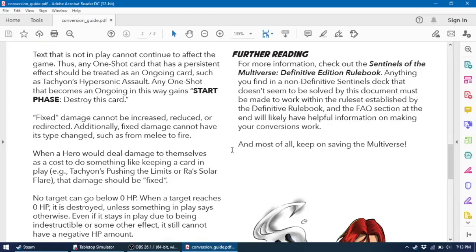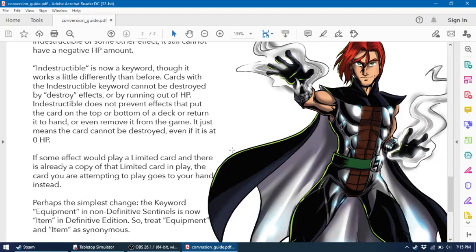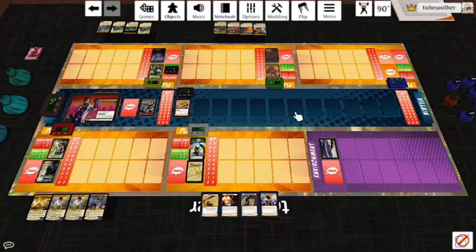Text not in play cannot continue to affect the game, so any one-shot card with a persistent effect should be treated as an ongoing card — such as Tachyon's Hypersonic Assault. Any one-shot that becomes an ongoing this way gains 'start phase: destroy this card.' When a hero deals themselves damage as a cost to keep a card in play, that damage should be fixed. No target can go below zero HP. Indestructible is now a keyword, but no longer prevents effects that move cards to the deck, hand, or out of the game. Equipment is now called Item.